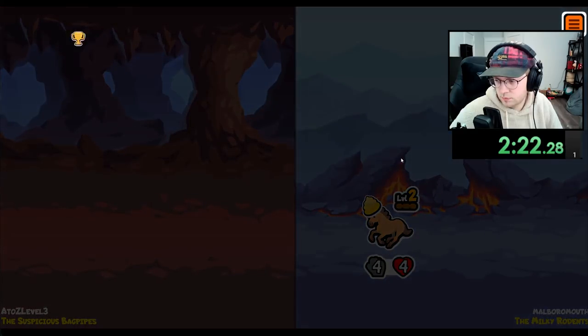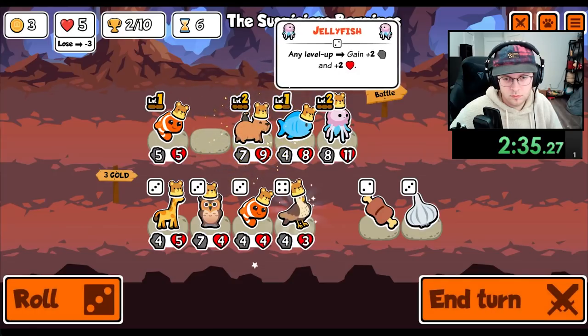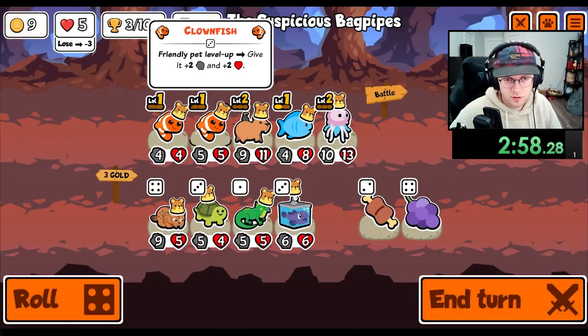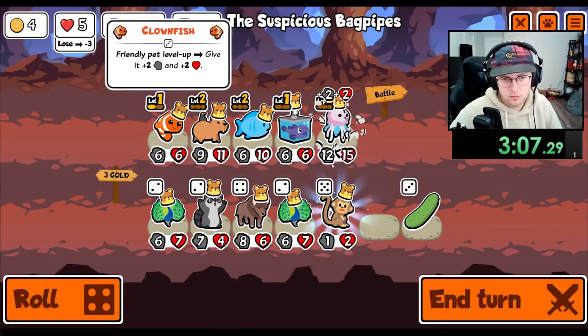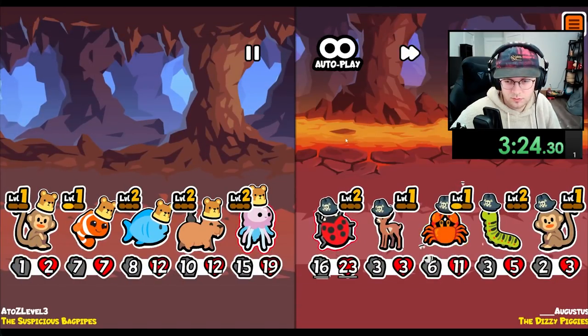We do lose this round, but I think that's fine. Combine, buy the snail. Capybara — that's good. We have two clowns. And then I think we're good here. We really want to find a fish. I think we peel onto the fish. And then we do a monkey. And there's the fish. I think the level up build is good once we get the Hammershark.